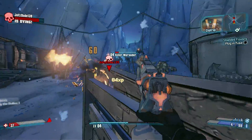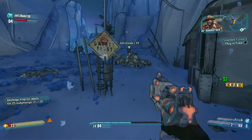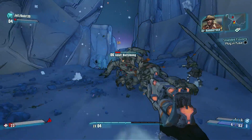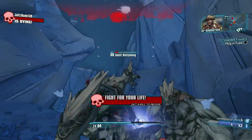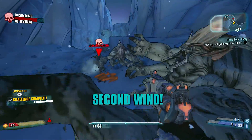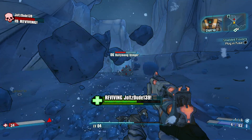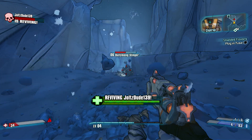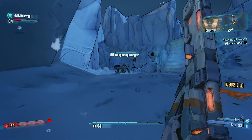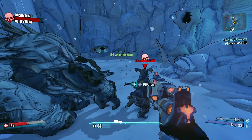Be good teammates whenever you're playing with other people - if your teammates are in Fight for Their Life, don't steal potential kills from them. Unless you think it's funny, in which case definitely do it - depends on who you're playing with. He's one hit away... got him. That's the kind of thing you don't want to do.